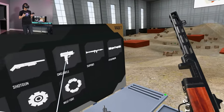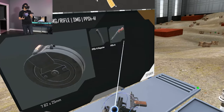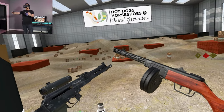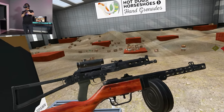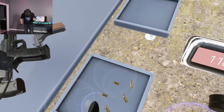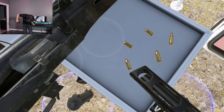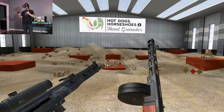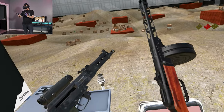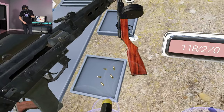This is the PPSH-41 — you could kind of say it is the predecessor to the PP19 Bison. Same philosophy: it is a pistol cartridge, that 7.62x25mm Tokarev, against the 9x18 Makarov. High-capacity pistol cartridge, so it's not a really long-range weapon. Fully automatic. Why don't we fire these two side-by-side for a little time-travel battle.